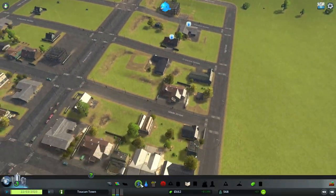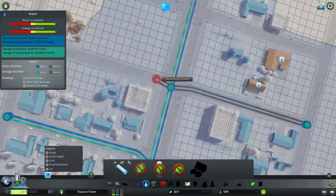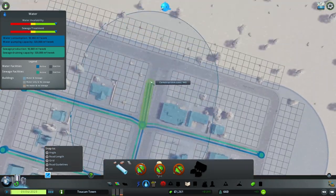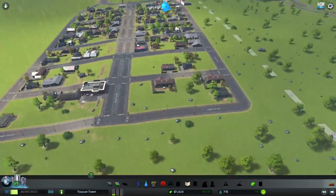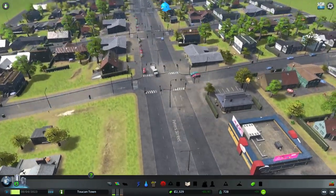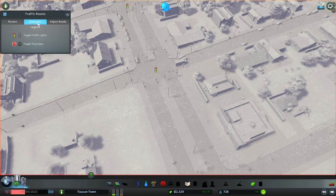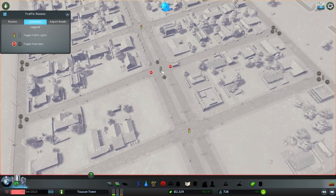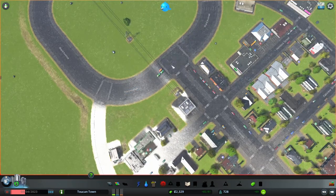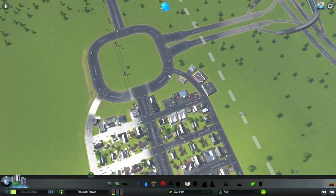We have more water issues. We gotta remove these stoplights — this is gonna be a priority road and I'm gonna make stop signs. This should make the traffic flow a bit better.